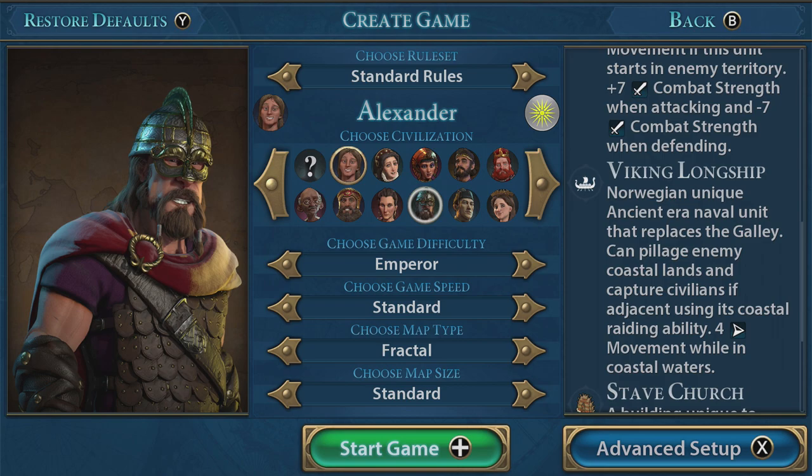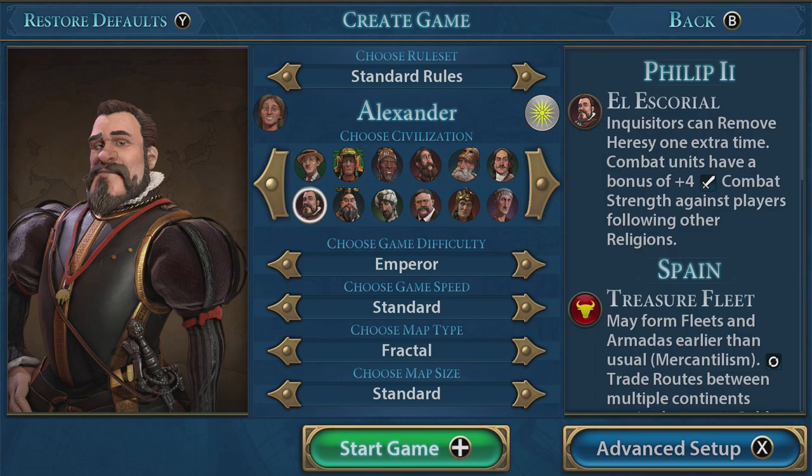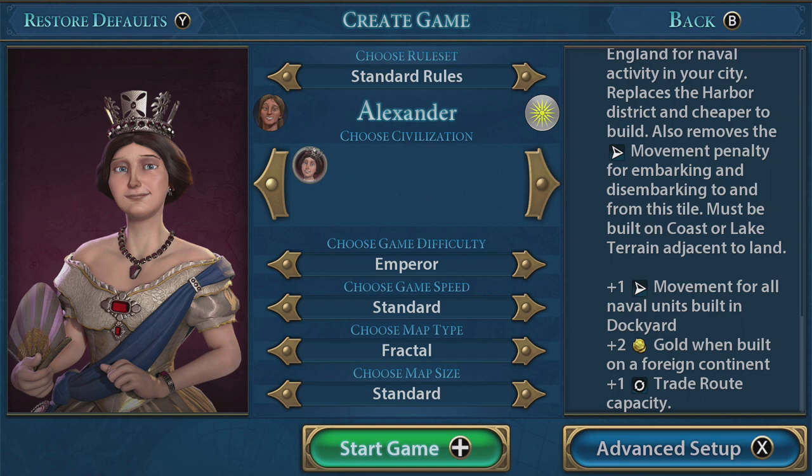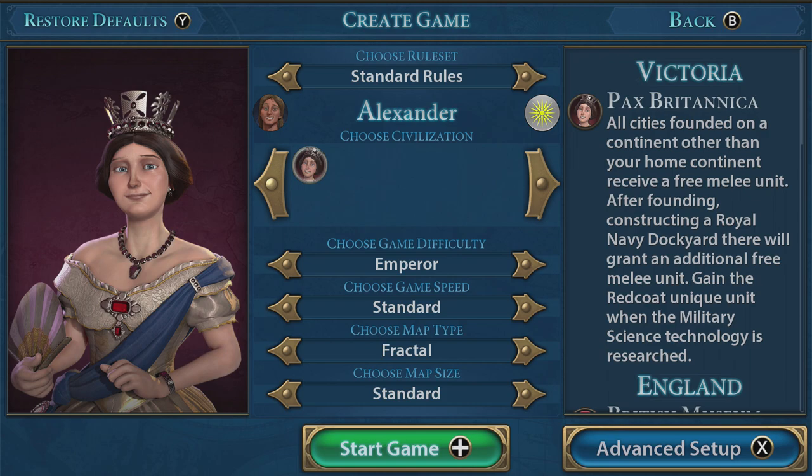And then who are we going to have? Berserker, Medieval, Longships, Stave Church — something a little different. Who else have we got over here? Oh wow, we've got tons of people. Victoria! We could go straight in for an English playthrough — British Museum, the Redcoats, Sea Dogs, Royal Navy Dockyard. That could be interesting. Why don't we go for a Victoria playthrough? Yeah, go on then, let's do that.